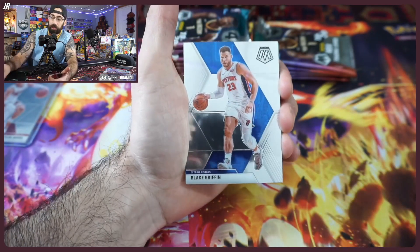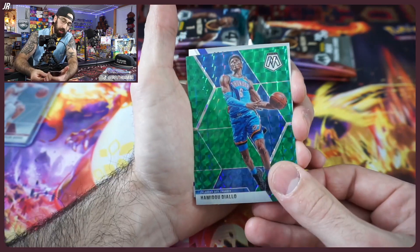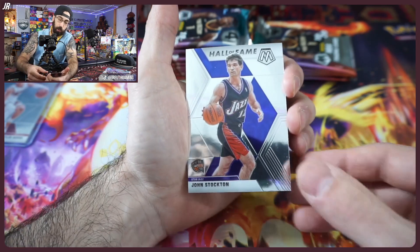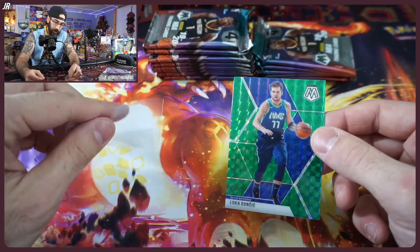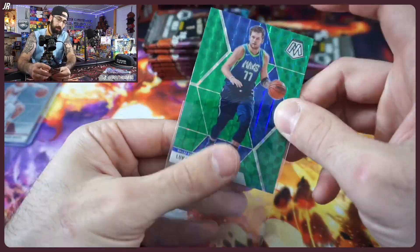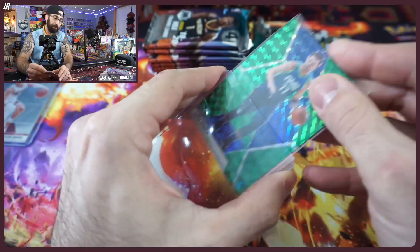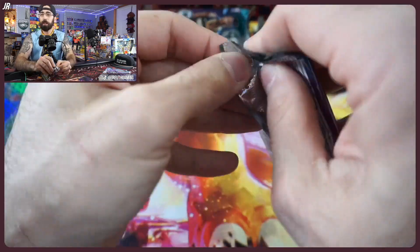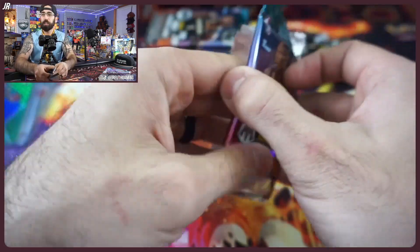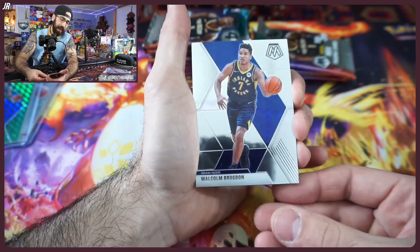I would love to get a big name rookie in the Mosaic format today. I'm also going to sleeve up a Luka — it's kind of a color match, I just like it. This is a little bit older going back two years now because the new Mosaic is coming out. My top chase list: Jordan Poole, Ja Morant, Tyler Hero, RJ Barrett, and I'm throwing Darius Garland in there — I still believe in him, I just think Doc needs to give him more PT.